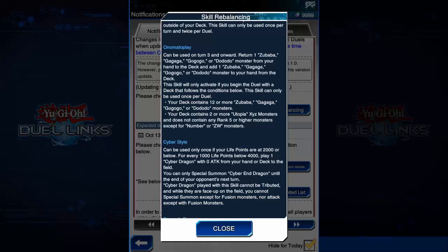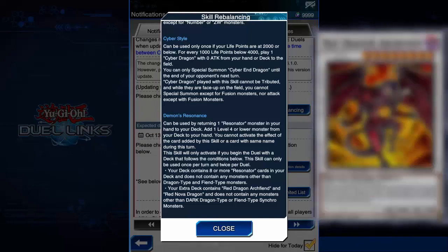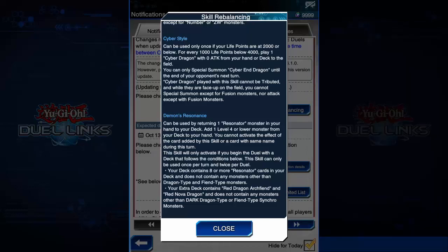This will hurt Cyber Dragon a lot — I don't think the skill will see any play at all, though we'll see in the future. While using Demon's Resonance, you now have to not just reveal the Resonator but send it to the deck in order to add a monster. However, you can now add any level 4 or lower monster with the skill, though due to skill restrictions you can only add Dragon or Fiend-type monsters. You also now need Red Dragon Archfiend and Red Nova Dragon in your extra deck and 8 or more Resonator cards. This nerf is kind of fair since it's a character-based skill.